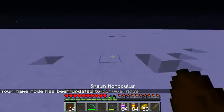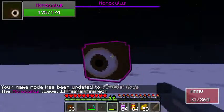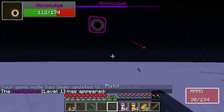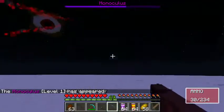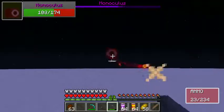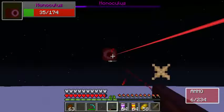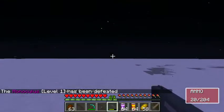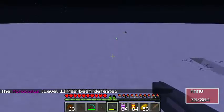Hello everyone, it's Vekitor here today and today we're going to be fighting Monoculus. So unlike Merasmus, who we just did, he shoots rockets at you that can damage the terrain significantly. It's recommended you have decent gear when fighting him.